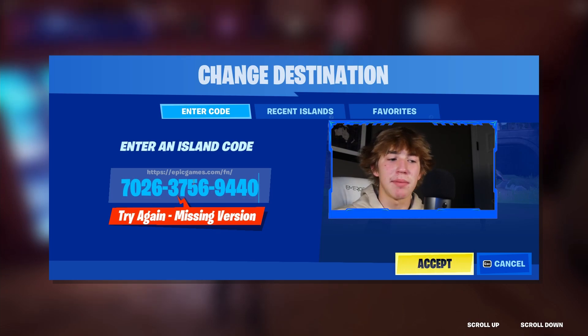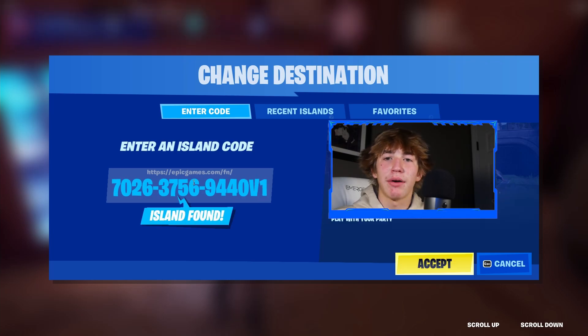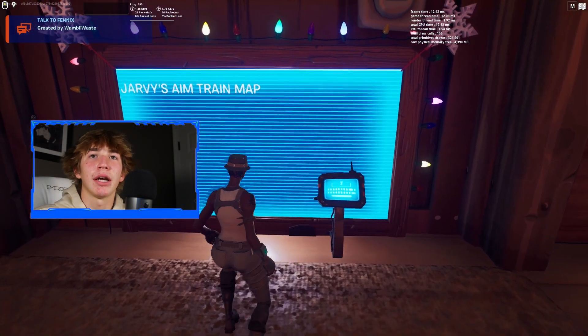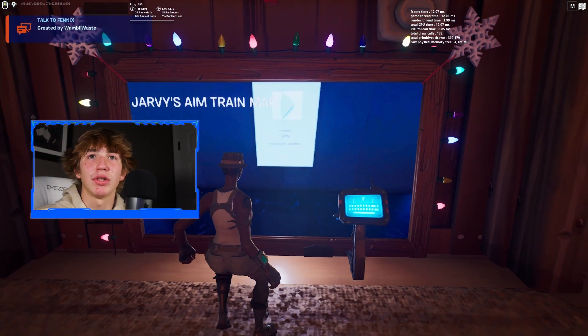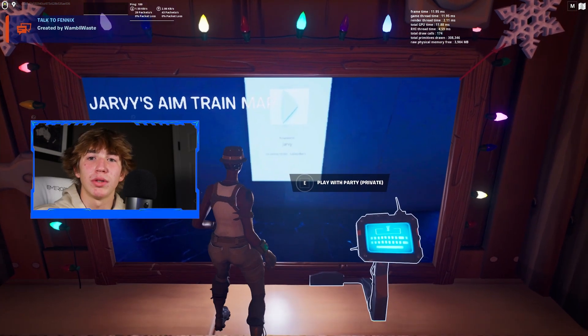Once you have typed the code correctly, it should say 'try again missing version.' Once it does say that, put a V and then type the number 1. Once you type V1 at the end of your code, that message will go away and it will now say Island Found. Once it says Island Found, press Accept and the map behind you will now change. Once the map changes, hover over it and hold down E.